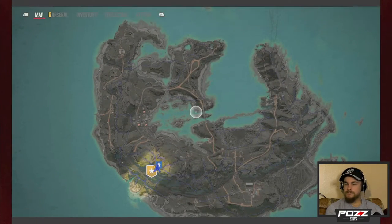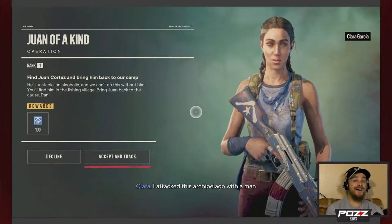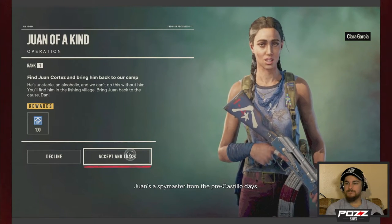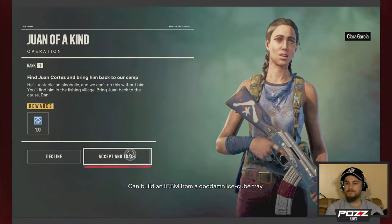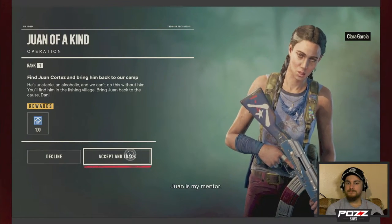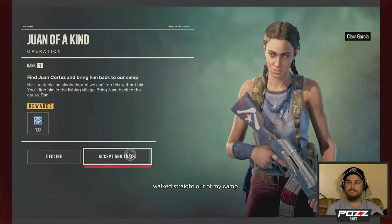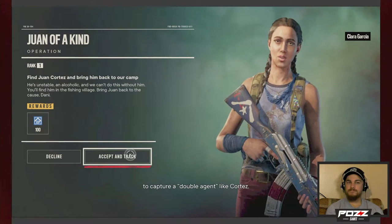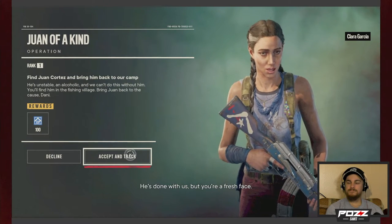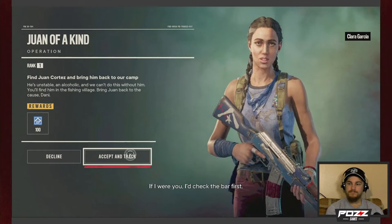Juan of a Kind — he helped me build Libertad from the dirt. Juan's a spy master from the pre-Castillo days — can build an ICBM from a goddamn ice cube tray. Pulled off ops for Espinoza, the KGB, then flipped to the CIA and Mossad for fun. Juan is my mentor. He's also unstable and an alcoholic. When shit went south, he was so embarrassed he walked straight out of my camp. I need him back with Libertad, Dani. He's done with us, but you're a fresh face. Take this earpiece — then head to the village. I would check the bar first.